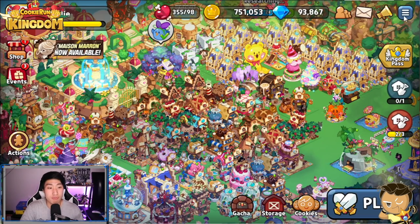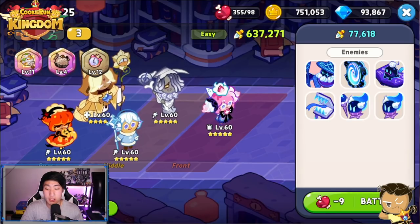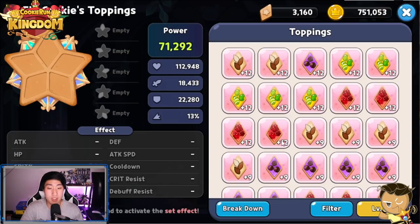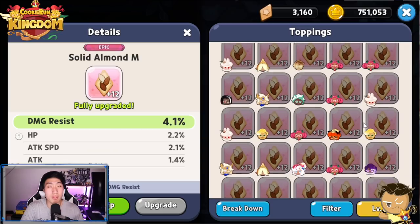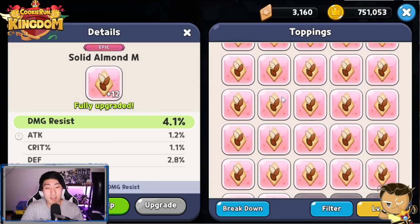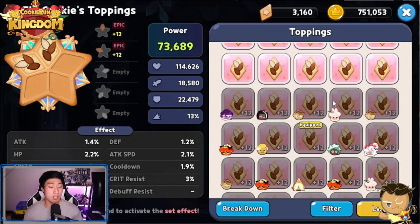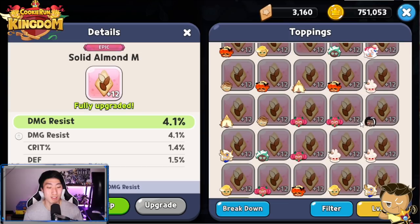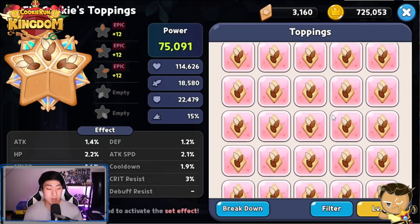We're going to test Fig Cookie out at the Library. I'm actually going to be equipping Fig Cookie with Solid Almond toppings, because I want Fig Cookie to survive in the arena and have some effect on the enemies when you're versing them.